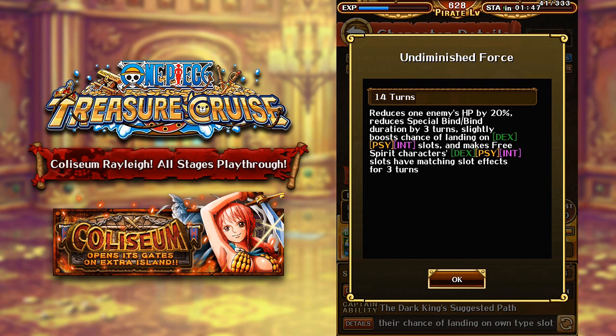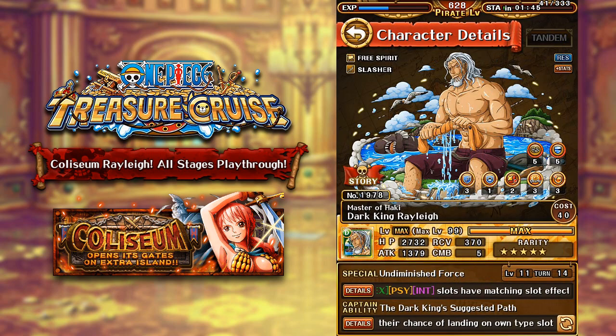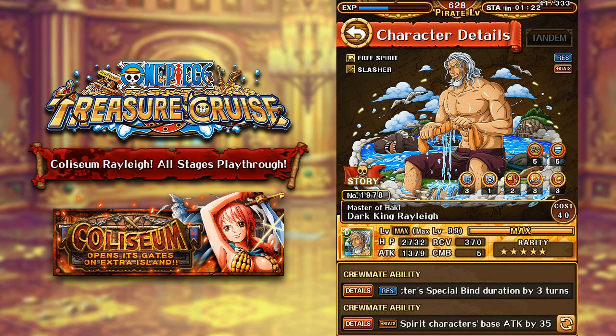As well as getting a couple of other additional effects. However, there are still quite a lot of rare recruit units in the game that get rid of special bind and are just better than this Rayleigh. You've got access to the dex Valentine Shirahoshi, who is just way better than this Rayleigh for free spirit teams in my personal opinion. So if you have that Shirahoshi, then you don't really need this Rayleigh that much. But I'm pretty sure this unit is going to be a trusty character for the upcoming treasure map, so it's nice to have him maxed out for that.